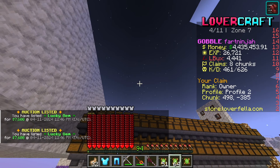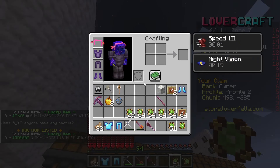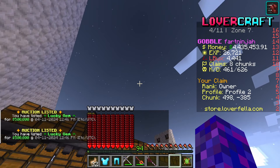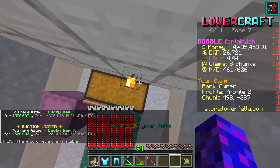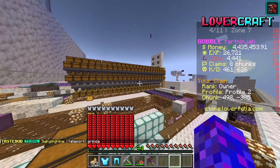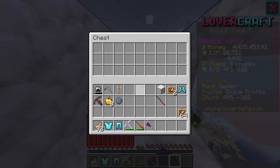We want to save some for purge, so we're going to sell three stacks for 500k — that should be 1.5 million if they all sell. Then we'll put the rest back in the chest because we don't need them all. Obviously you guys can always come to this place; it's free and you can get lots of items, skins and stuff.